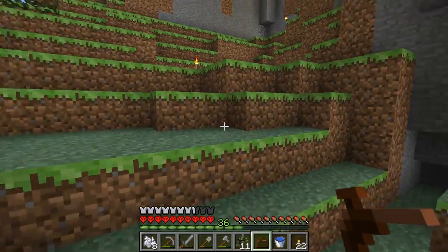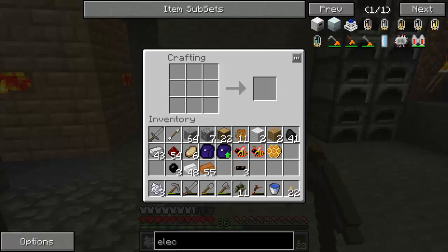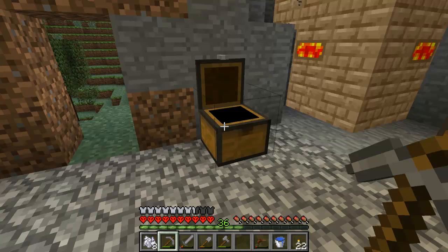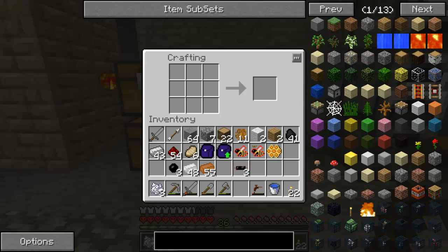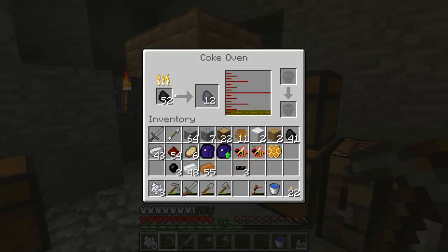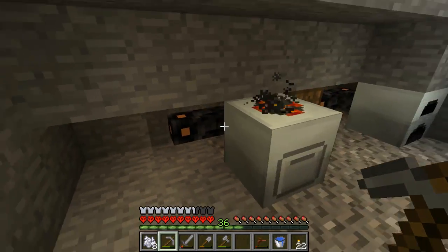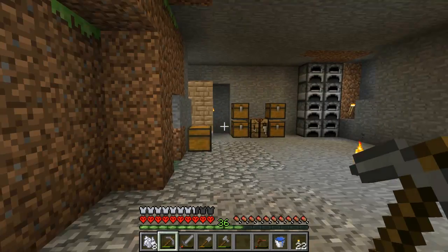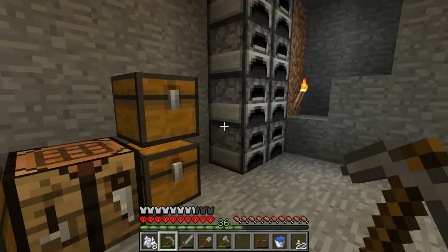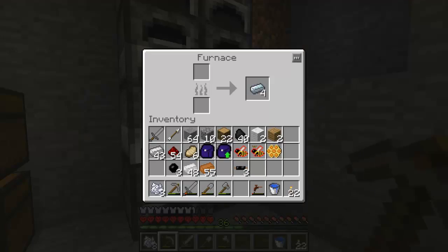Now we definitely have enough saplings to last a while, so we might as well put this in one of our chests since we're going to want to use it later. I think the best use of our time is to make some of the more advanced machines for Forestry. We'll need a squeezer eventually. Should we start with the Forestry stuff or the IC2 stuff? We have Industrial Craft going right now at a steady rate.